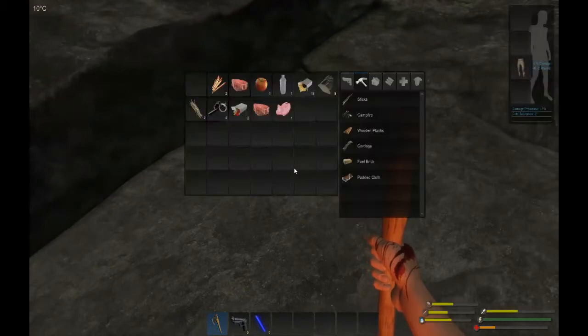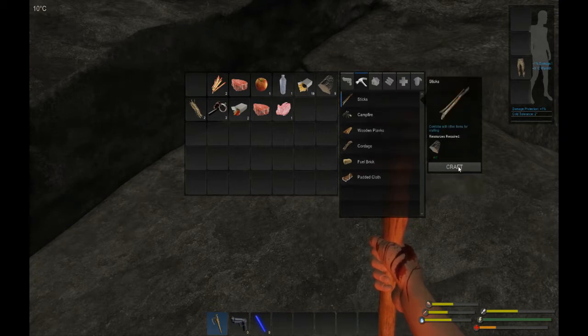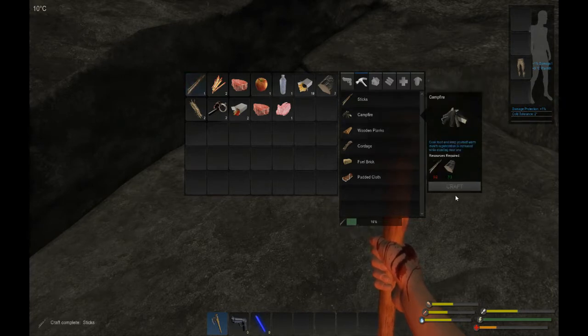Now I need to build a campfire. I've got enough wood but I need sticks. I go to this menu, click on sticks, and craft two — one and two. Then I click craft campfire.